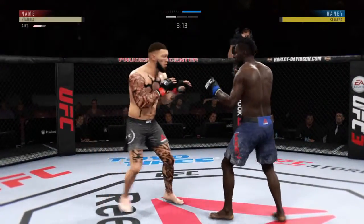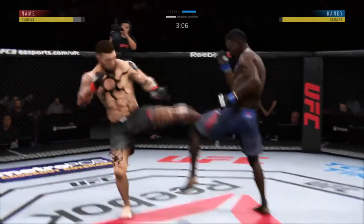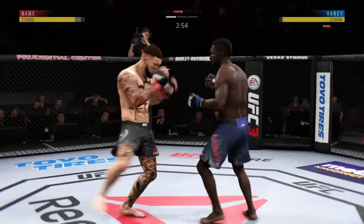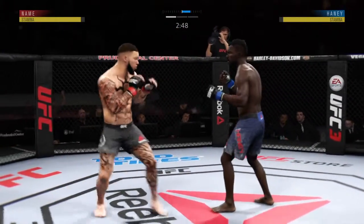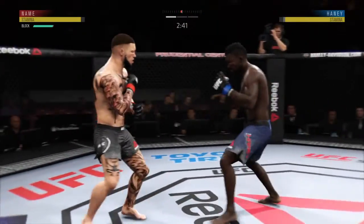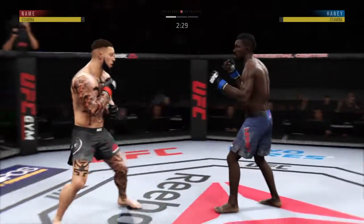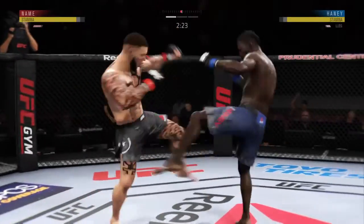Whenever you see a fighter's legs stiffen up like that, that's not a good sign. He got clipped to the body there — left his midsection wide open. He's become a little bit susceptible to that shot by almost leaning in, moving into his opponent's offense. Not a good look there. Shot to the body is blocked, and he lands it to the leg.